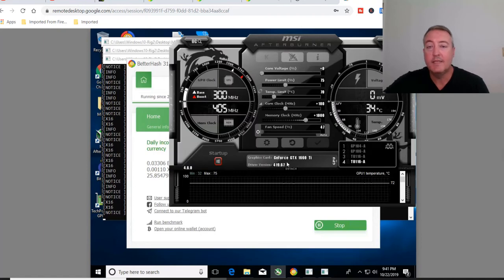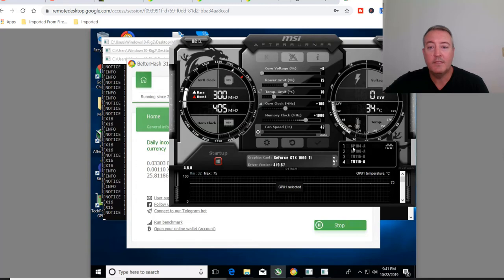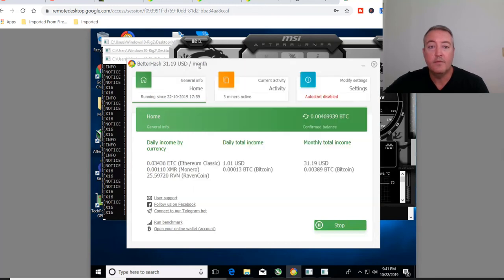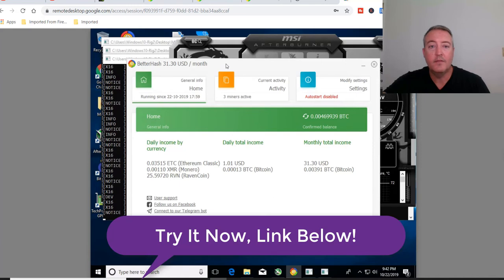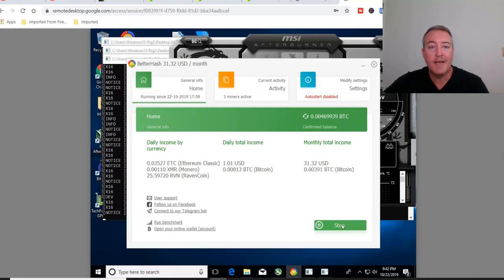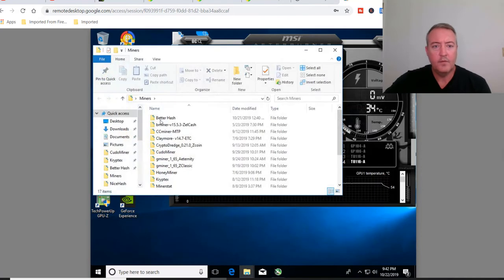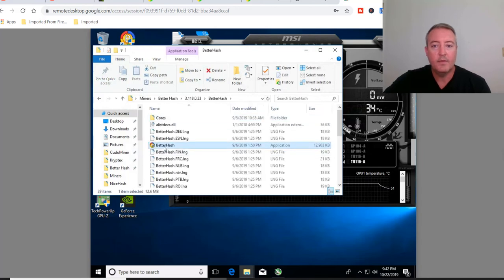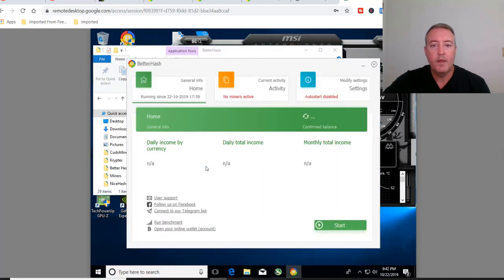...it's not mining with one of my 1660 Ti's. It's mining with the 1070 Ti — I can tell because the megahertz are up, temperatures are up, the 1066 gig card is mining, the other 1660 Ti is mining, but that one 1660 Ti is not mining for some reason. I've done two different benchmark tests on it and it's not picking up that card. Even though BetterHash supposedly automatically downloads the latest version, I'm going to hit Stop, close this version, go into my miners folder, and try an older backup version.